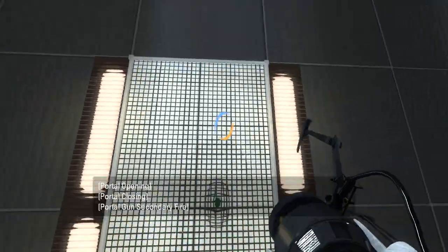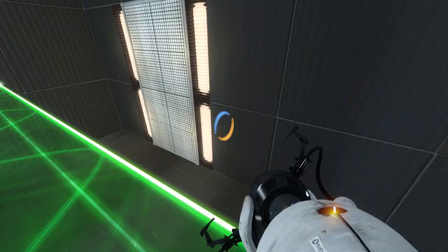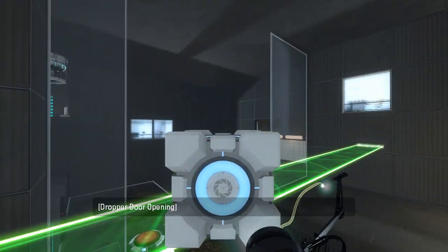Let's start off nice and simple. Get this cube over here. Not sure why this is grated when we can easily just walk through here, but whatever — it works either way.